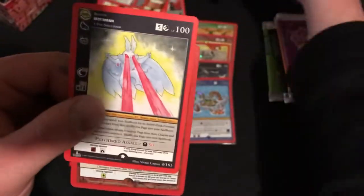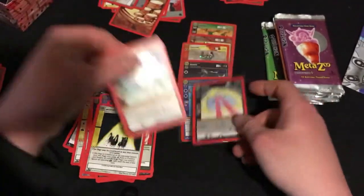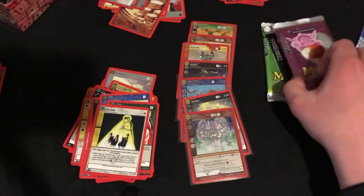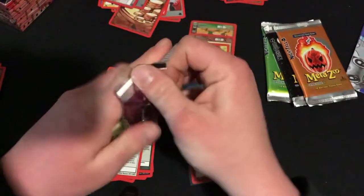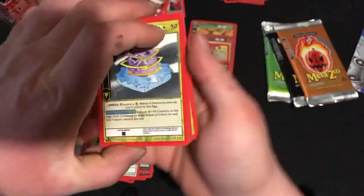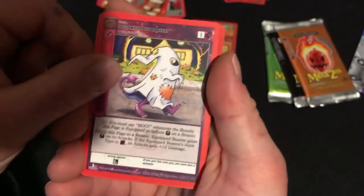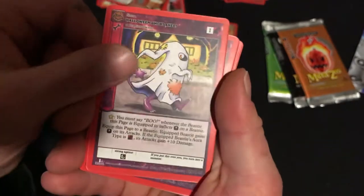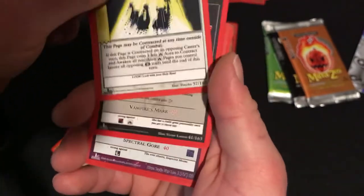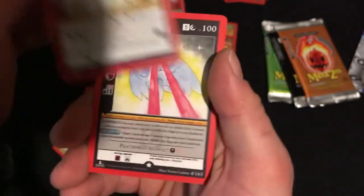Gotta love old Moth. Probably shouldn't even sleeve that, but it's all good. So not bad. Let's open it from the top. A rare Marca, Dark Lightning Orb, Wonk, Halloween ghost sheep — such a really cool looking card — Possession, Monster, Holy Eyes, Vampire, and Reverse Spectrum Moose, and another Moth.